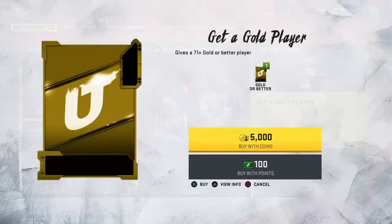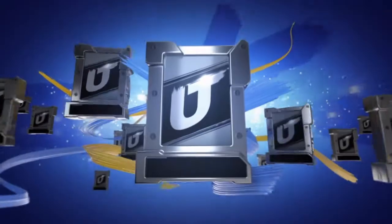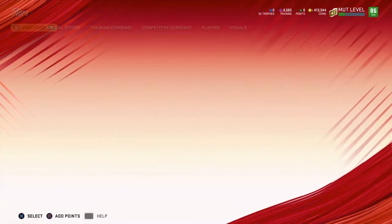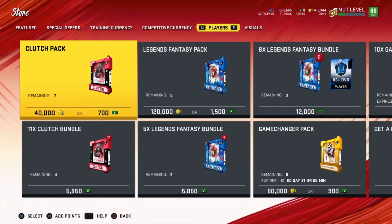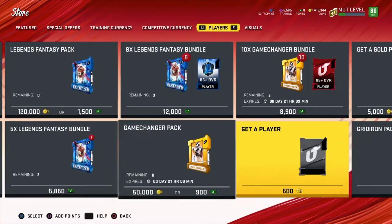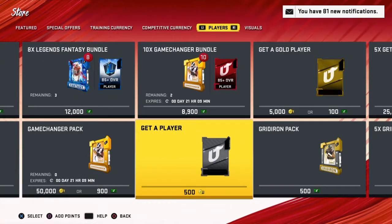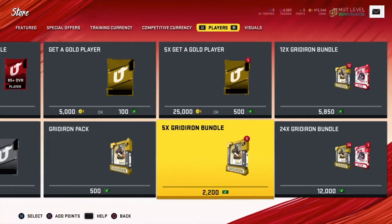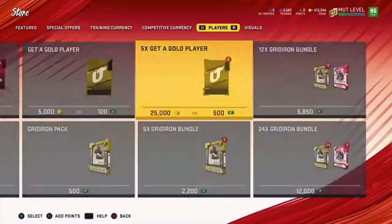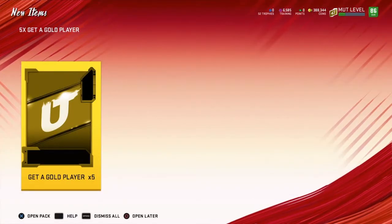We'll go ahead and get a gold player here, quick sell him for training as well. Let's see if there are any other packs — I already used up all my game changer packs. Let's go ahead and do a five-time gold player pack.